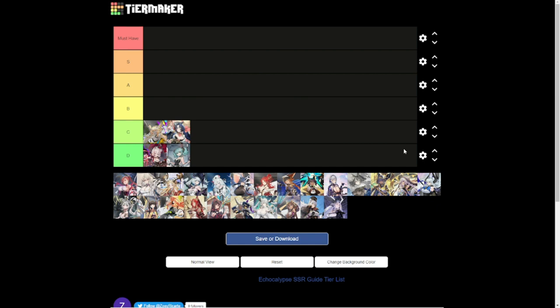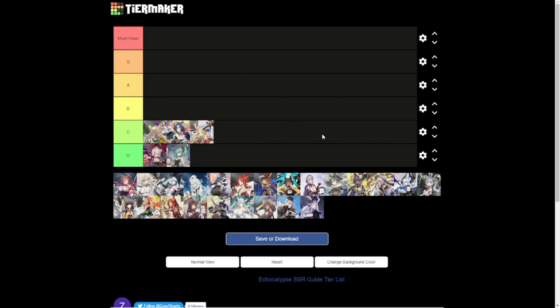Next in Tier C is Bastet — she damages the corresponding enemy in front and surrounding enemies, so around three to four targets, and also gives armor break. Not an impressive skill. The last one in Tier C is Baphomet, who similarly does damage to the corresponding enemy in front and nearby enemies, three to four targets, with a decreased chance to block. Again, not an impressive kit.